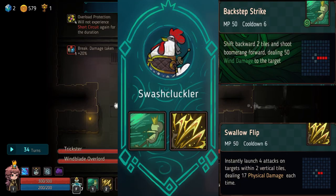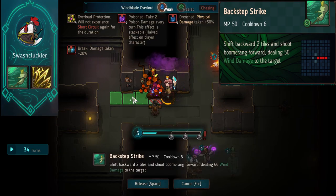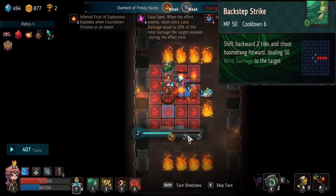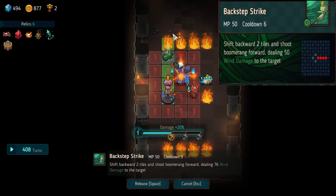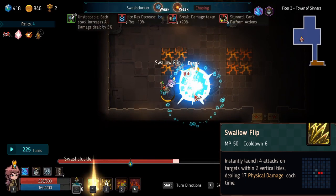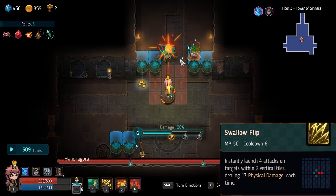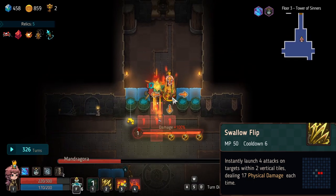This finger-licking chicken barely needs an introduction — the Swashcluckler, the lowest of the A tier heroes, though there's not much in it. Backstep Strike is an amazing utility ability: you deal damage at the same time as avoiding damage and rearranging your positioning — it's really solid, actually amazing. A lot of the time I'll keep using Swashcluckler for the whole run just because of this ability alone. Swallow Flip is incredible in the early and mid game — it breaks bosses and minions like nobody's business. If a minion or boss has two or three downward arrows it breaks them even faster because it attacks twice, literally instantly breaking them. It allows you to deal way more damage, break fast, and take less damage. Those two incredible abilities are why the finger-licking chicken is in A tier.